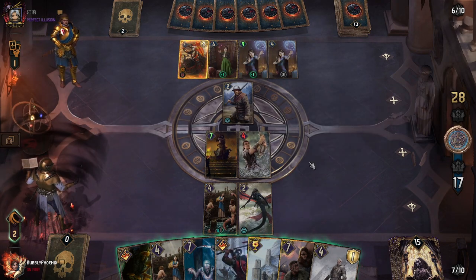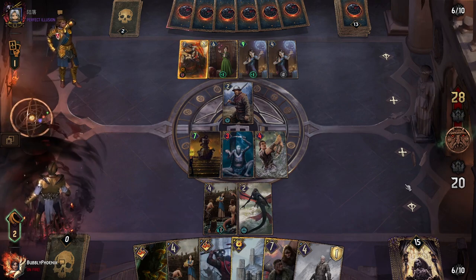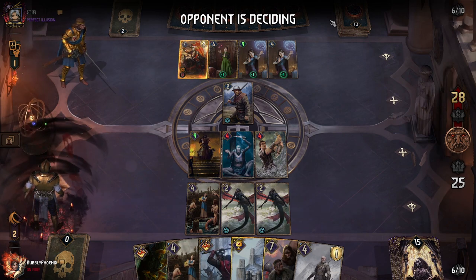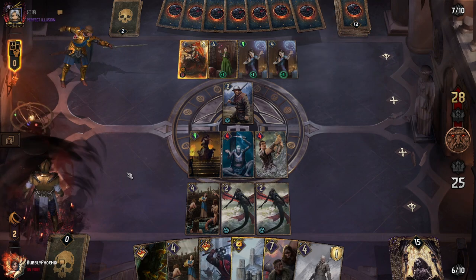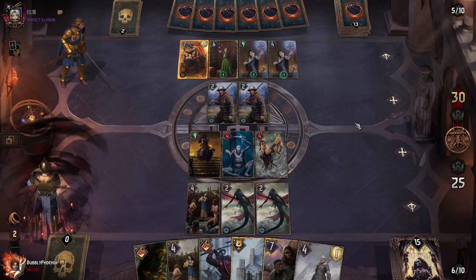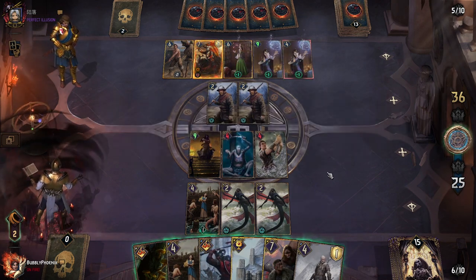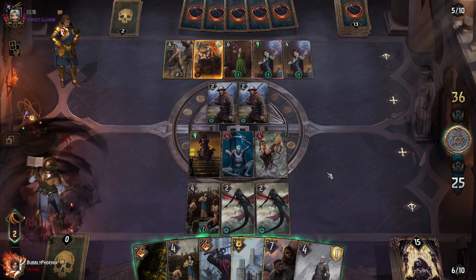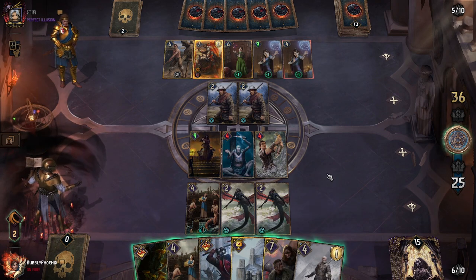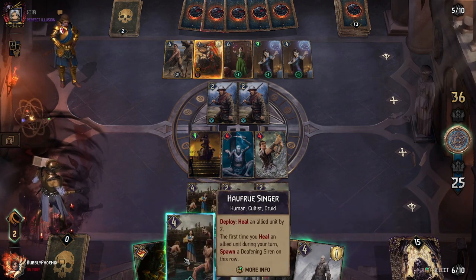I'll just keep going so you guys can enjoy this — it's actually a really cool deck. They have Viraxus in hand, Tissaia, and Arch Griffon — so they'll draw into Arch Griffon and play it now. Playing the Arch Griffon deck for sure. I have nowhere to stop this. If I pass they don't care — they'll just use all their cards to boost the Arch Griffon as much as they can. I don't think I'm winning round one.